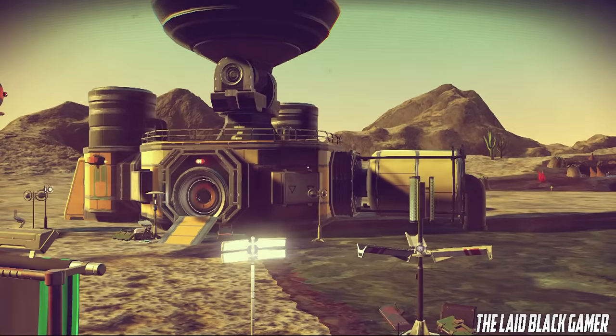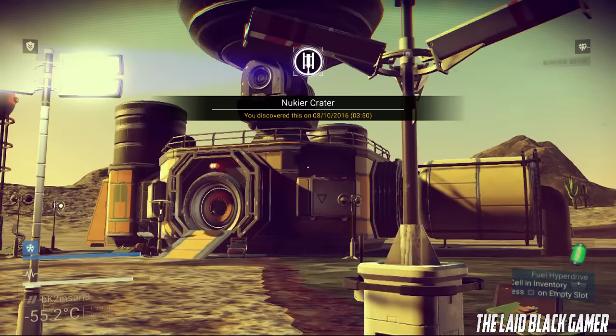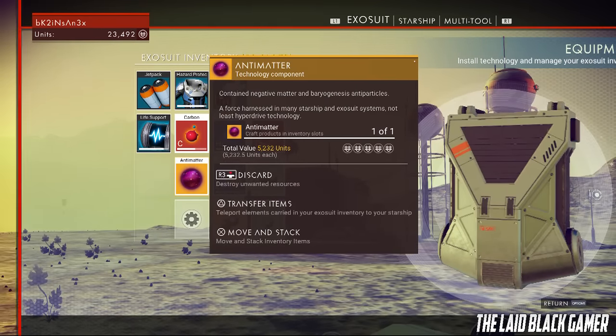What you want to do is save the game, then find a drone and start shooting at it so it can attack you. It's very important that you save before you do anything, so save that game and then attack any drone.